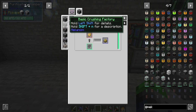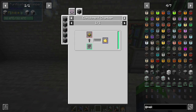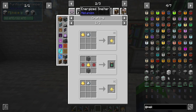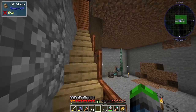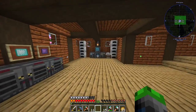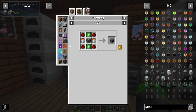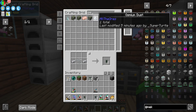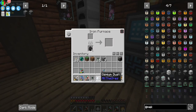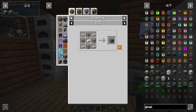We can't smelt the doubled ore directly—we need a crusher first to process it. Looking it up: the purified ore goes through the enrichment chamber and then can be smelted. So we still have a bit more to do. Let's go make a crusher.